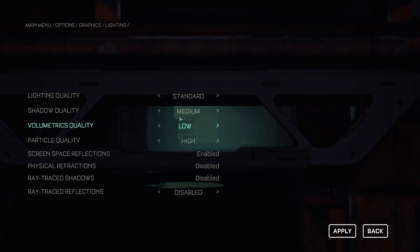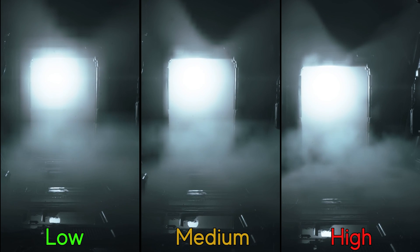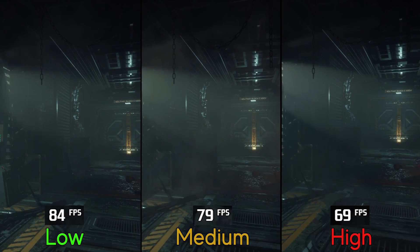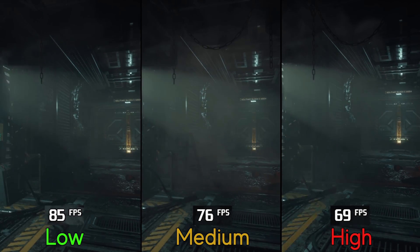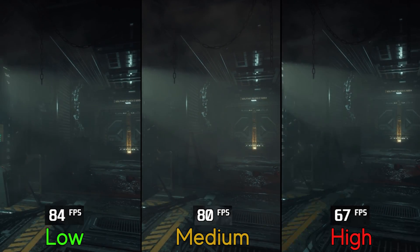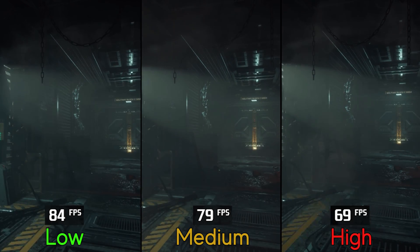Volumetric quality adjusts the resolution of volumetric effects — at low it looks flickery compared to medium or high. Performance-wise, this one is demanding at high: going from low to medium drops FPS by 6 percent, but to high, a massive 20 percent. Similar to shadows, using high is not worth it, and medium is the best balance between performance and good visuals.